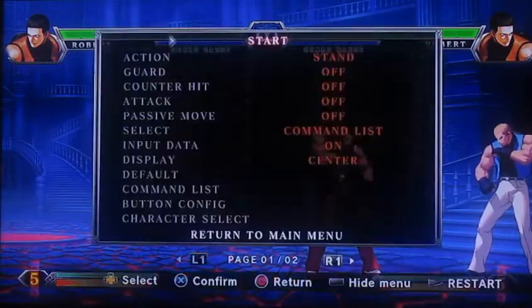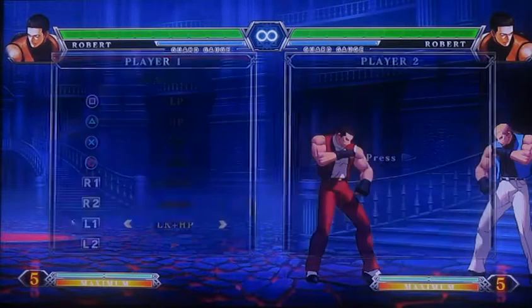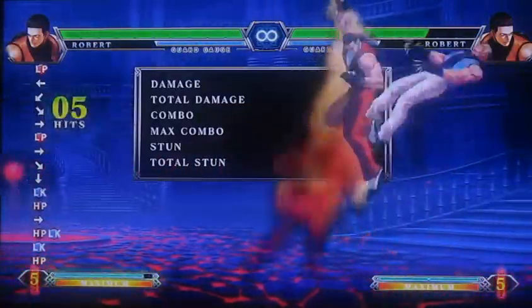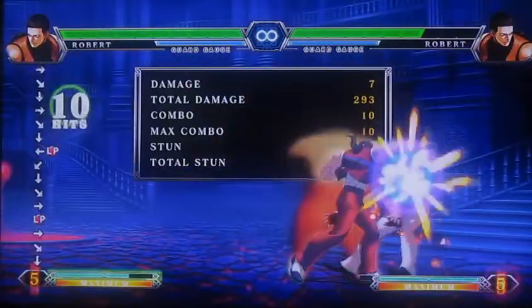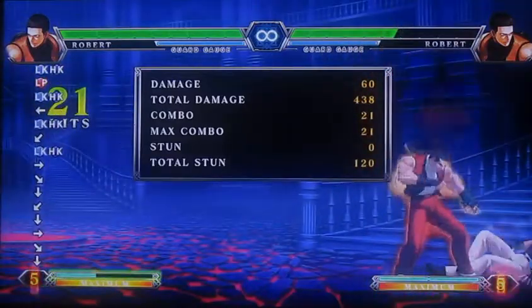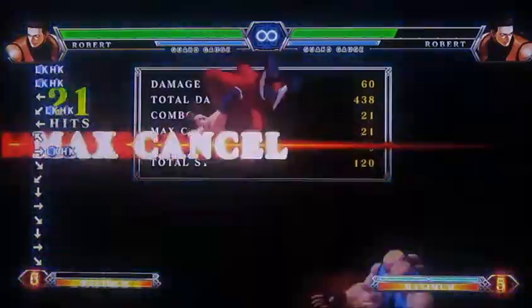I'll close out with the basic HD combo. With four HD stocks and three bars, you can get around 700 damage — a little over 700. It's a pretty simple HD combo.